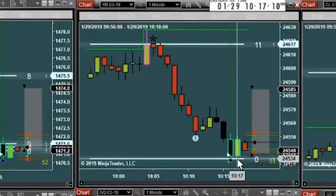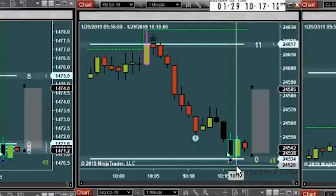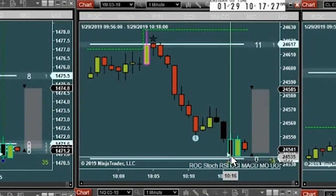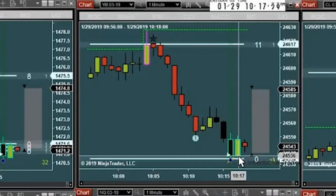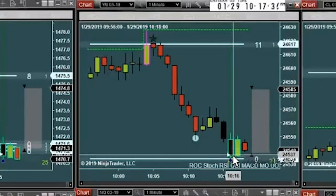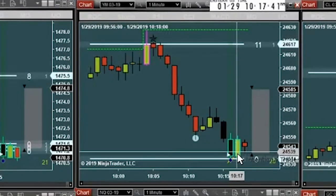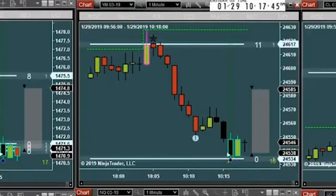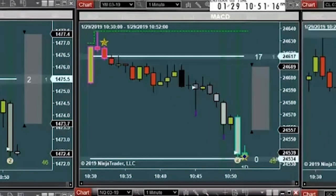All I need for the speed tick setup is for this bar to open five ticks or less from this support — I don't need a rockstar. We added the rockstar to help make trade setups easier to trade, easier to understand, and give higher probability. That said, I never stopped trading these speed tick trades — we just added more layers of confluence. So this is oversold, hits the line, opens above, and that's where I got in.